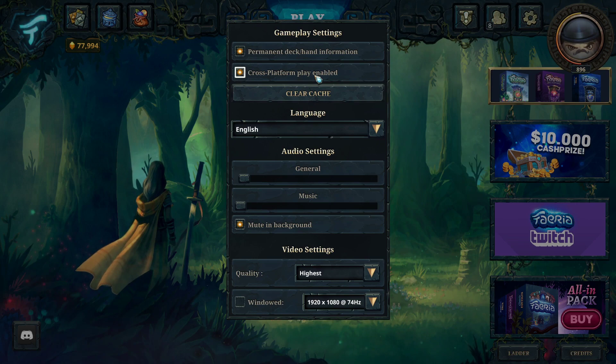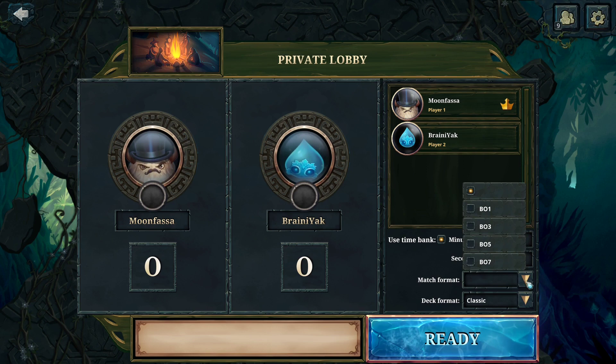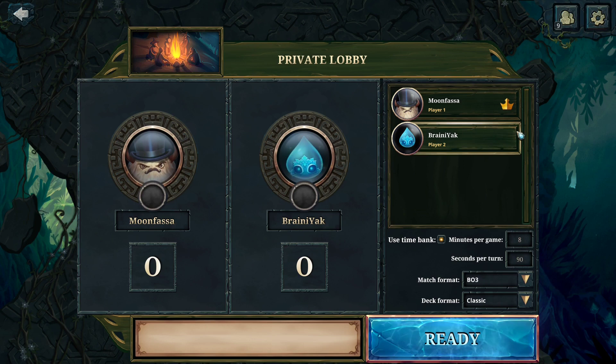So you can change some settings here in the lobby. Seconds per turn adjusts the turn timer — by default that is 90 seconds. The time bank is usually set to 8 minutes per game if you want to turn that option on. If you do turn it on, then apart from the turn timer, each player will also get their own overall time bank that ticks down whenever it's their turn, and if a player runs this timer down to zero they lose the entire series. You can also select the number of games you want to play: best of one, three, five, or seven. So for example, in a best of three, you'll have a time bank of 8 minutes per game, meaning a total time bank of 24 minutes shared across all your matches.